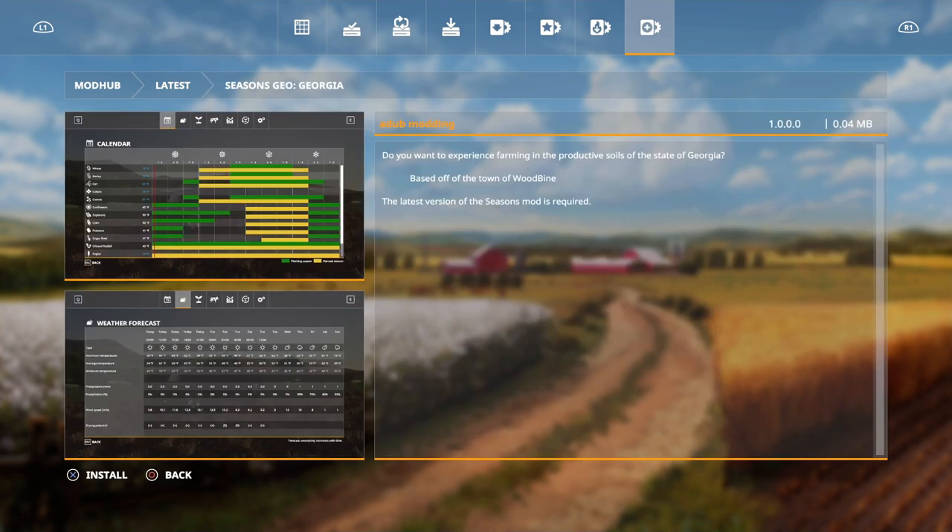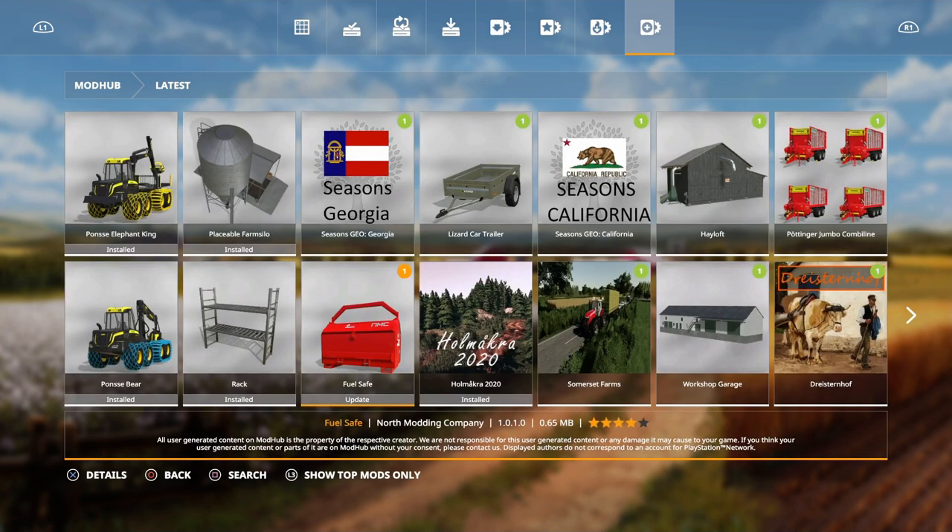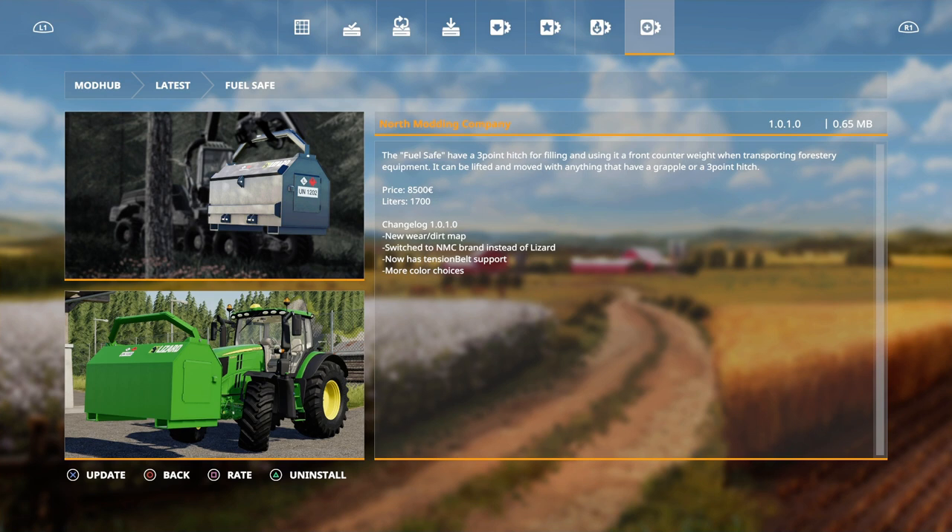Then we have Seasons Geo Georgia by Adub Modding, with plenty of harvest time on that one. Then we have an update for the fuel safe — new wear dirt map, switch to NNC brand instead of Lizard, tension belt support, and more color choices.